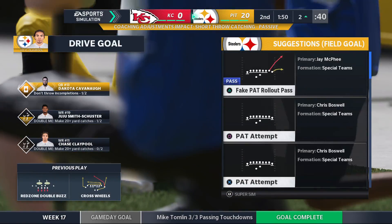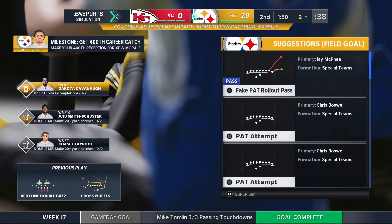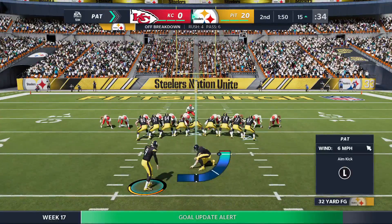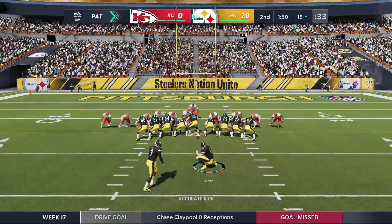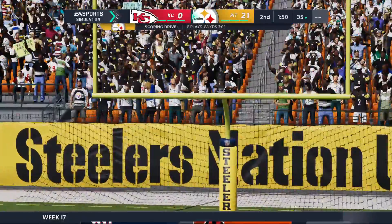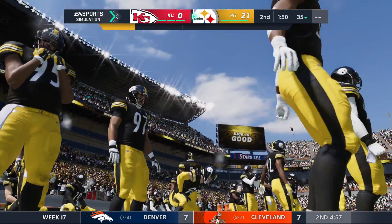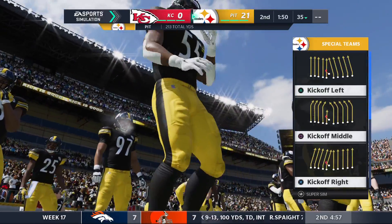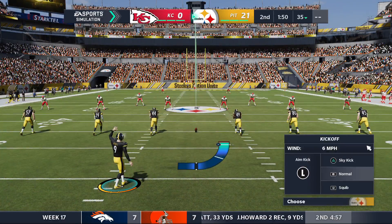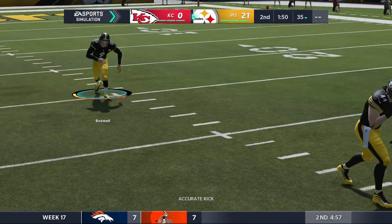Ordinarily Claypool is our number one receiver, but we've got him taking a little bit of a break the past couple of games. He'll be out there, he'll catch a couple passes probably. I'm putting it to Smith-Schuster and Lowry to be our two top receivers today, just because the playoffs are coming up and we're trying to rest these guys a bit.